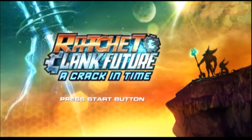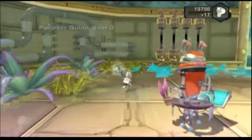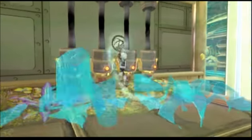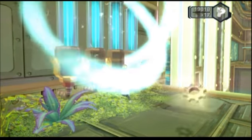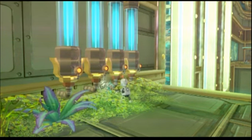Hey, this is Swaggers. We're doing Ratchet & Clank Future: A Crack in Time. This is part three of the Great Clock section two. We're doing some of these cool time puzzles and just generally cleaning up the clock. There's no reason to let this thing sit here in disrepair.